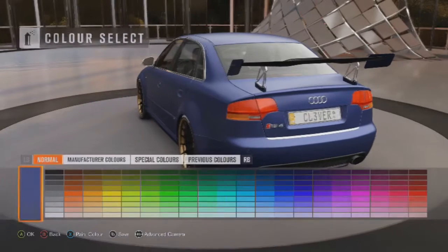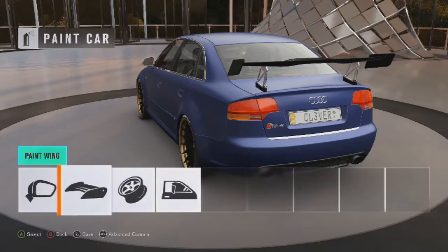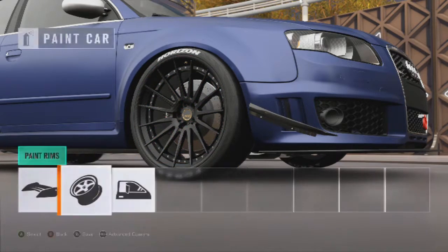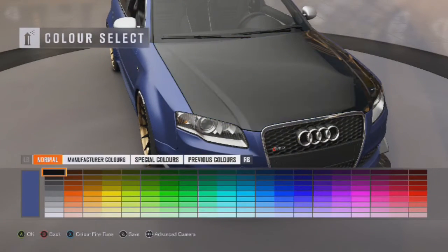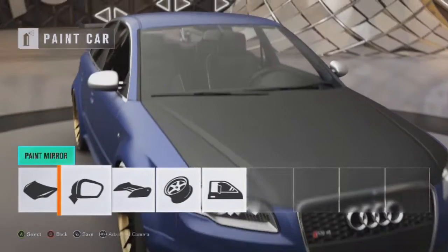The mirrors can be painted and the wing can be painted too - going to go with matte black for the wing. Let's black out the windows, and a matte hood as well. Saved the current car - that design is pretty sweet I think. Wish we could paint the mirrors though, that's where the game let me down really.